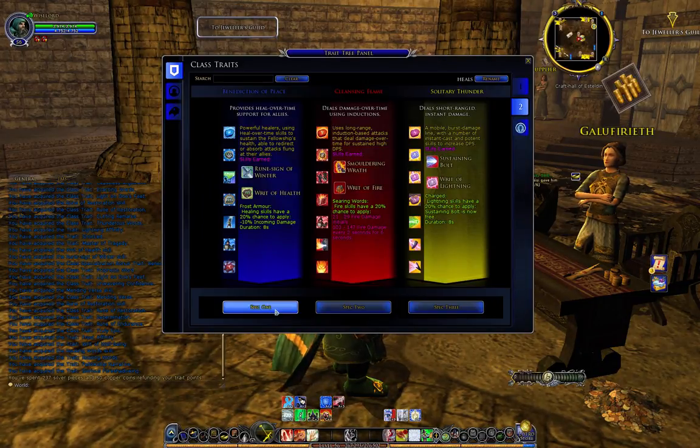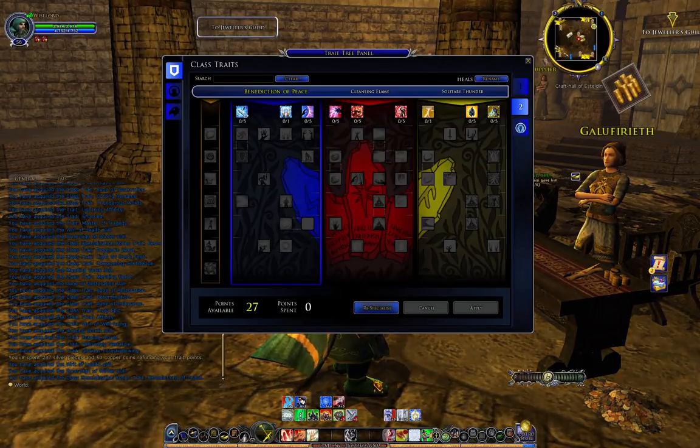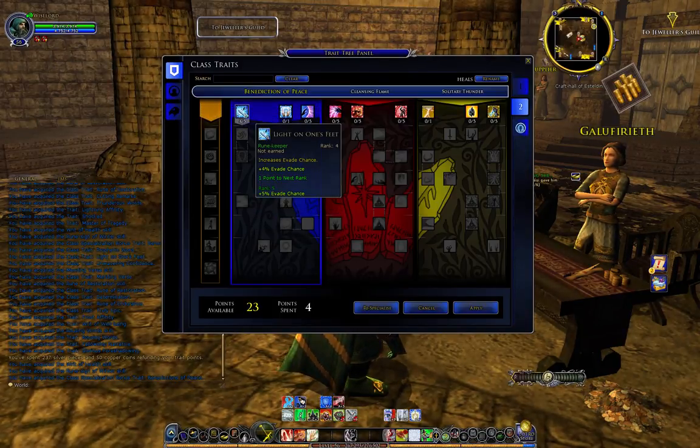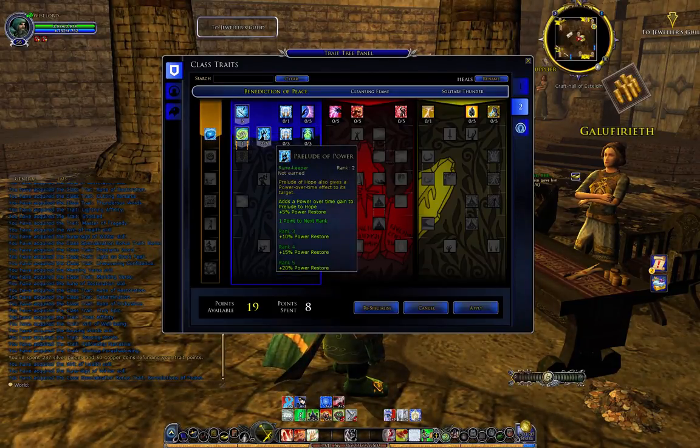For tab two we've called it heals — you can rename them to whatever you want. We're going to choose spec one which is benediction of peace. Now we've got 27 points to spend, so let's go through these and spend them.